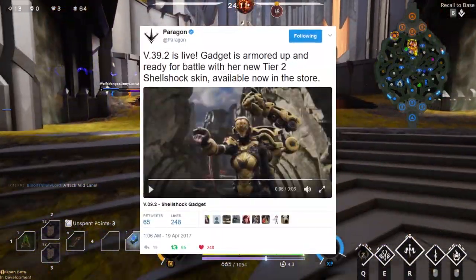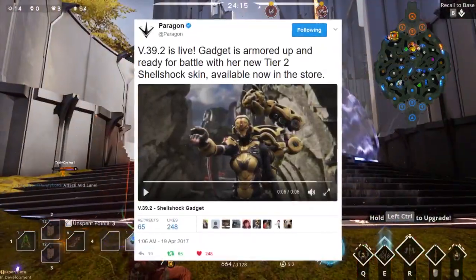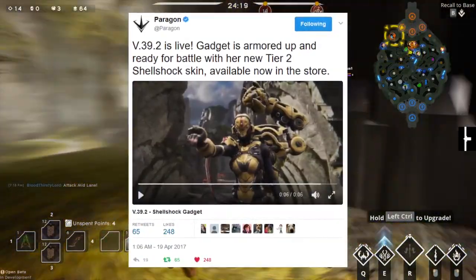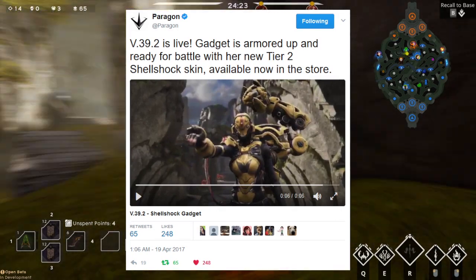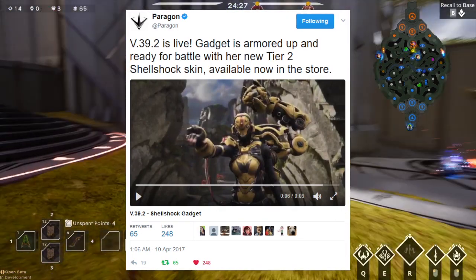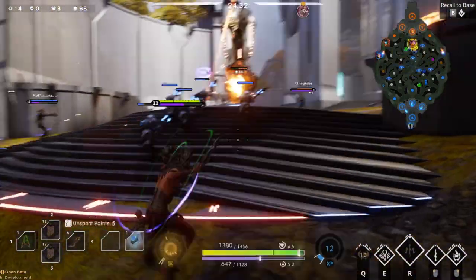We got the Shellshock gadget skin — finally, it got released into the game. If you want to purchase it, it's around 1,000 coins, and it's a Tier 2 skin. Spot-on good work from Epic Games and the Paragon team. It did take a bit of time to actually release the skin, and everyone was complaining about no gadget skins. Where's that gadget skin from the open beta event? And now we actually have it in-game and everyone's enjoying it, so that's great to see.